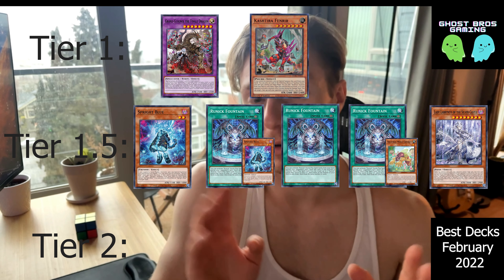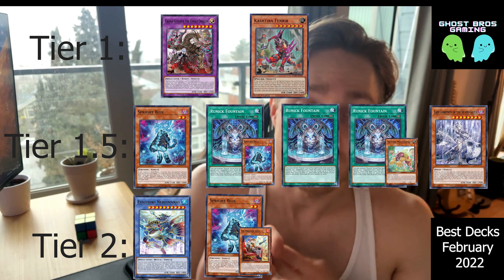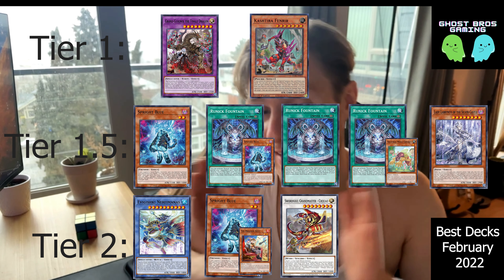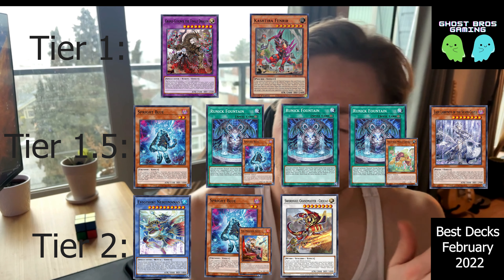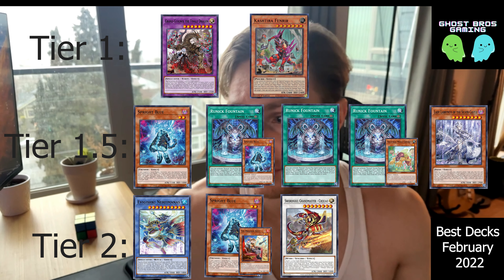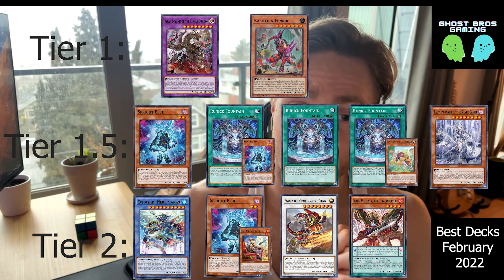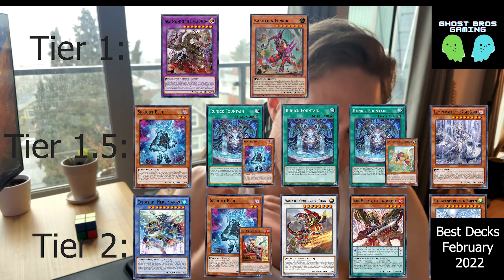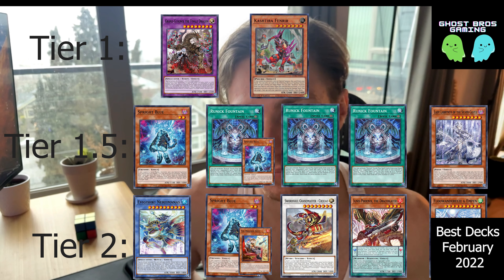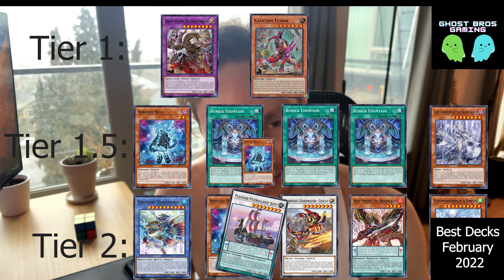For tier two and Rogue, I'm going to put the other Spright variants — Spright Gishki and Spright Tri-Brigade. I'm also going to drop the Sword Soul deck here, although it is at the top of tier two. I do think it will struggle against some of these tier one decks that just generate too much advantage. And I'll also throw Dracoslayer and Flunder here in the tier two slash Rogue category. And Plunder Patrol — I don't forget Plunder Patrol. Plunder is a tier two slash Rogue deck, in my opinion.